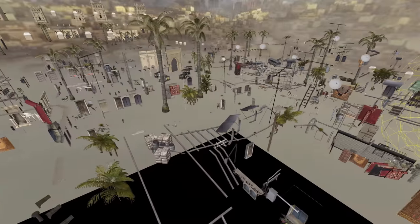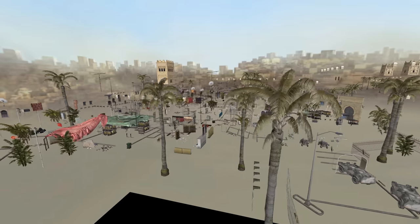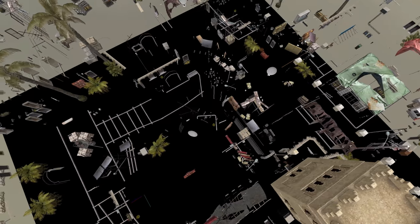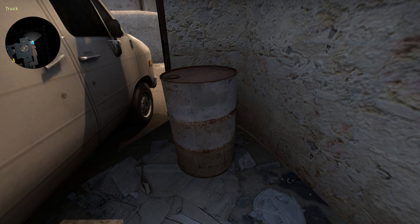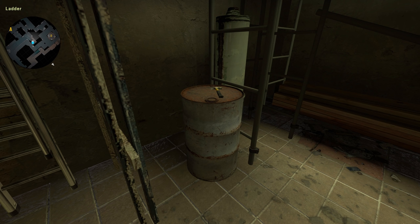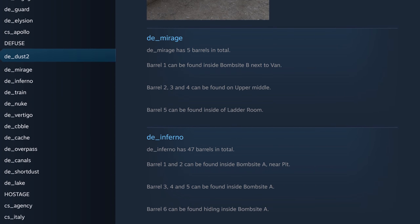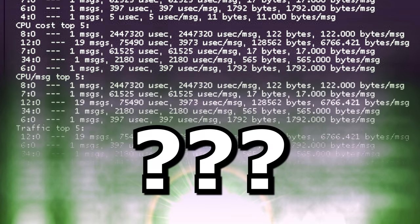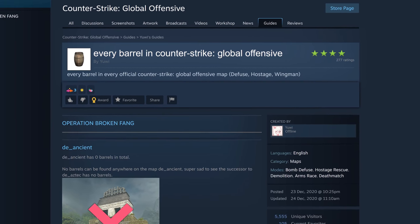Mirage was an easy one. If there's any further proof needed that it's the map most in need of a graphical remake, it's that it actually runs well on everyone's computers — and also because it's the one map that didn't present a gargantuan challenge to find all the barrels on. Mirage has 5. I can even show you all of them: here, here, here, here, and here. Right now Yui has been on it with his counts — they've matched mine across the board, and it's been wonderful having somebody to walk this lonely road with. I'm standing on the shoulders of a giant. A giant named Yui.